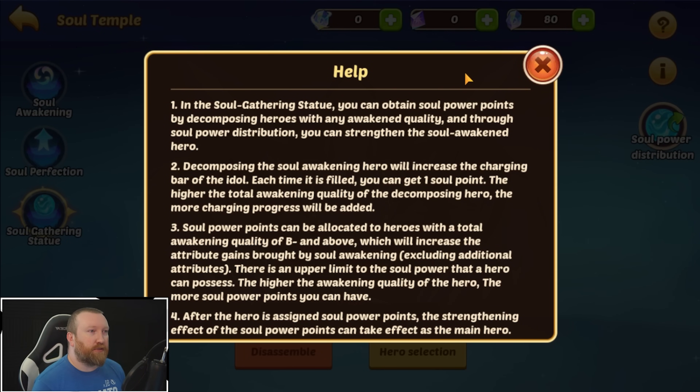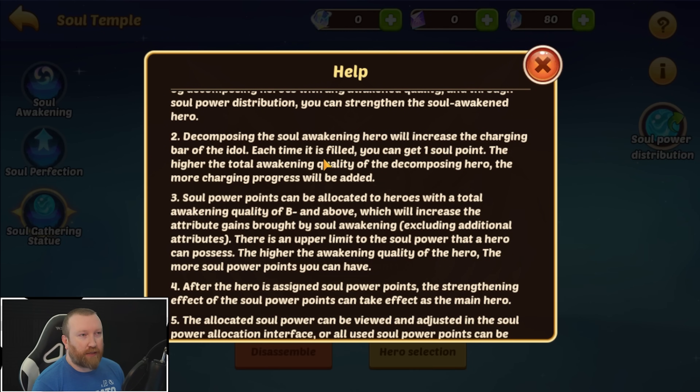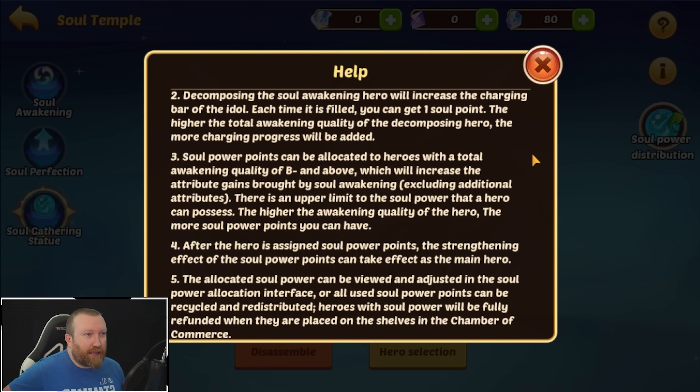In the Soul Gathering Statue, you can obtain soul power points by decomposing heroes of any awakening quality, and through the system you can strengthen your heroes. Decomposing a soul hero will increase the charging bar of the idol, and each time it is filled you get one soul point. So it does look like you have to go to 100 points to get a single soul point. Soul power points can be allocated to heroes with a total awakening quality of B minus or above, which will increase the attribute gains brought by soul awakening, excluding additional attributes.